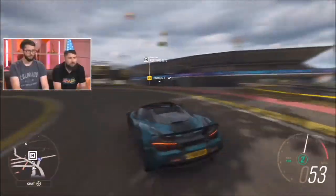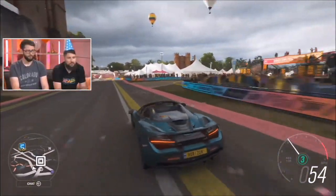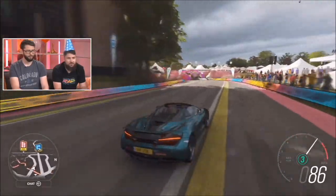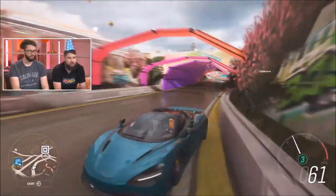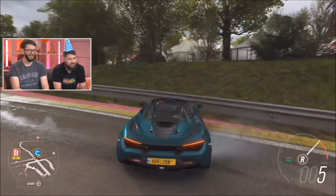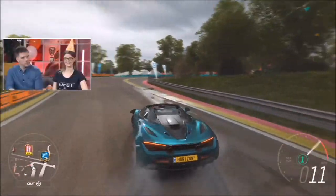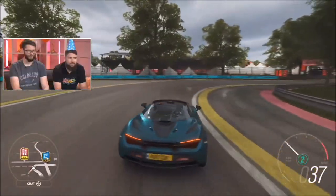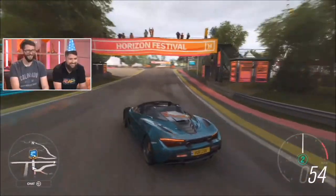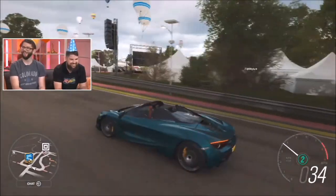This is the Spider version of the 720S. Having the roof down just lets you hear things a bit more, and show off your chicken suit a bit better. This beautiful disco-coloured chicken suit goes well with the green colour of the car. How else do you celebrate without getting up into your chicken suit?